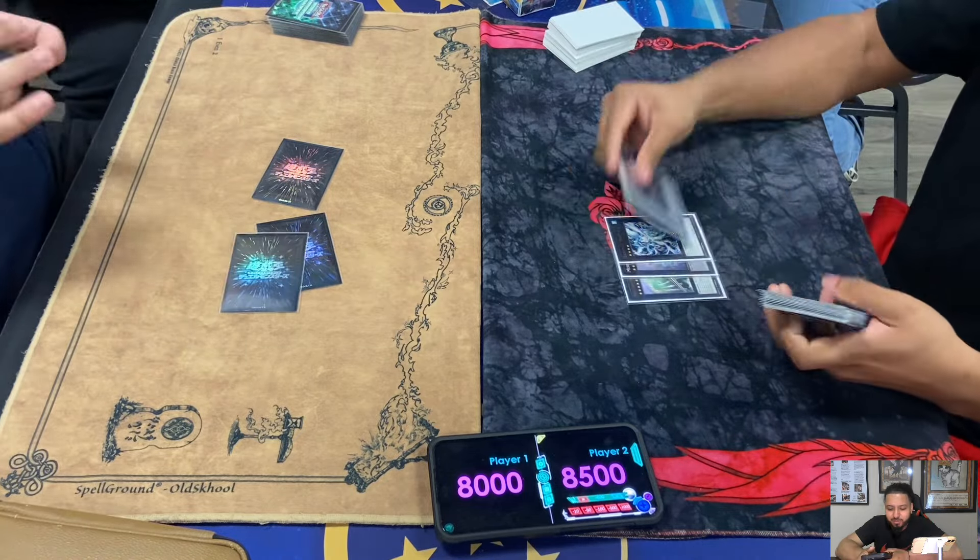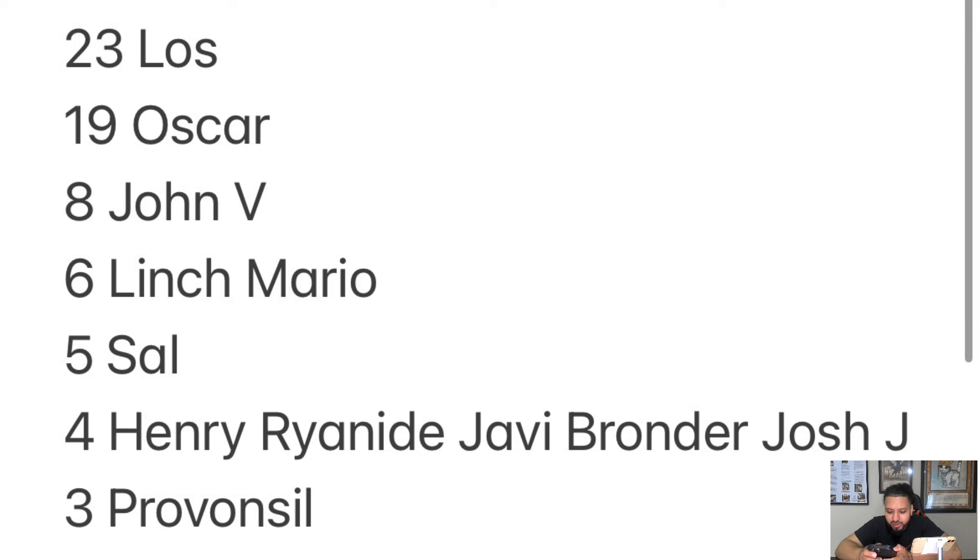I hope you guys enjoyed that match. Let me just go over some things I wanted to explain. Mermail Abyss TS - you can special summon it more than once but you can only search once per turn. Bahamut Shark - you need two level four Water Monsters. Once per turn, you can detach one material to special summon one rank 3 or lower Water XYZ monster from your Extra Deck. This card cannot attack for the rest of this turn.